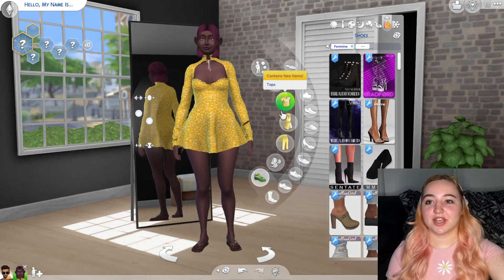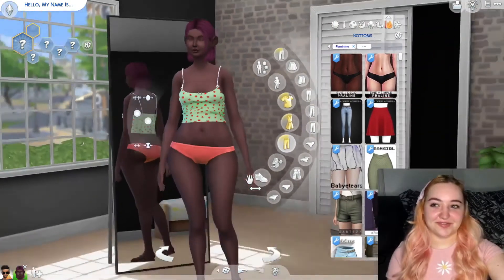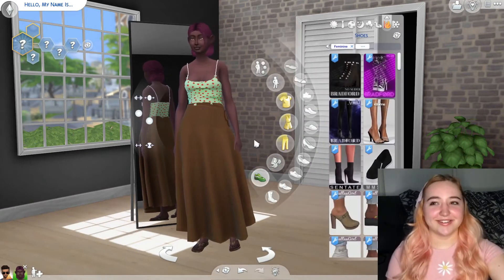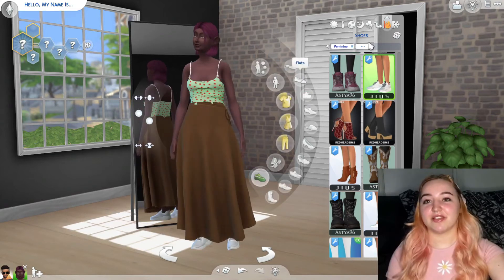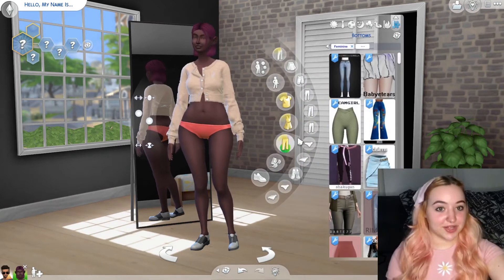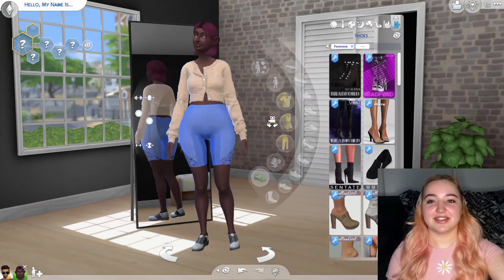For hot weather, we'll do a top and a bottom. One, two, three — I love this strawberry top, it's so cute, perfect for spring. One, two, three — I don't like the color but it works for summer wear. One, two, three — some white sneakers, okay! For cold weather: one, two, three — a cardigan, going well. One, two, three — well, we couldn't end on a good note, could we.